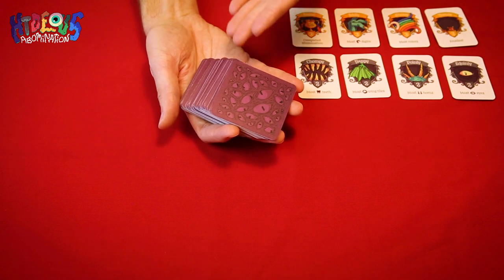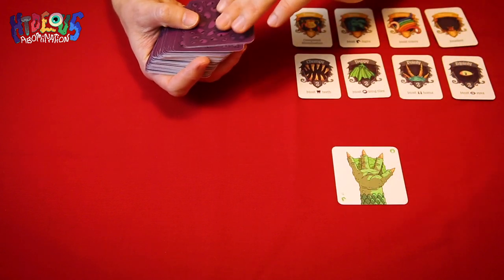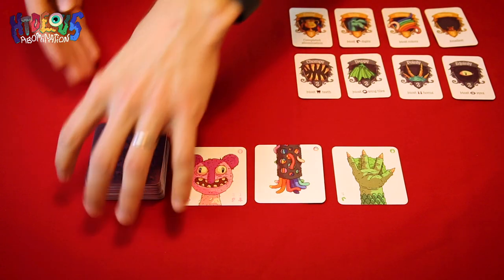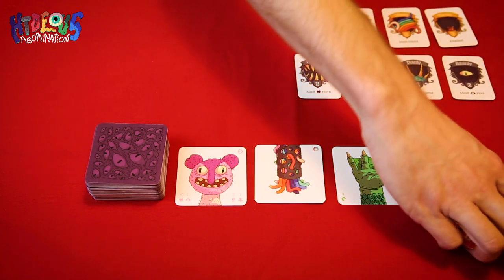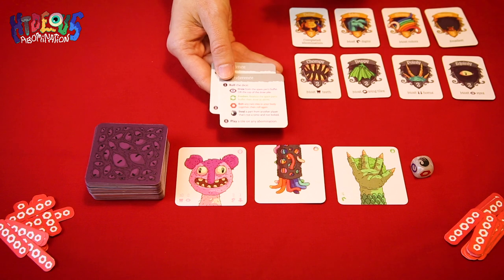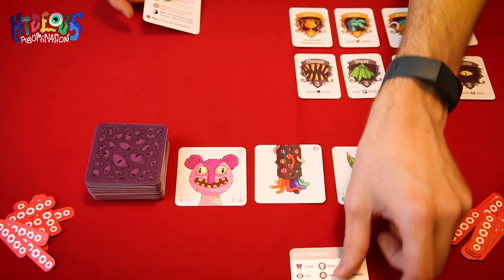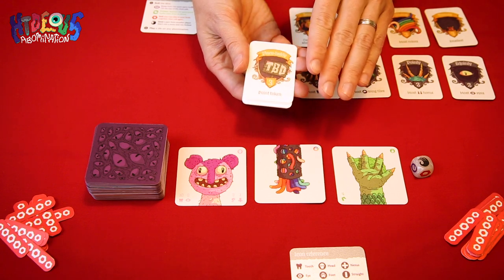Next, find this deck of 100 body part tiles with the purple back. Shuffle them and deal three face up in the center of the table to form what's known as the spare parts buffet. Set the remaining deck next to the tiles with space for a discard pile. Next, find these bolt tokens and place them in piles around the table where all players can easily reach them. Place the die in the middle of the table as you won't need it until all players have completed their first turn. There are also two reference cards and some two-sided point tokens that can be placed aside until the end of the game.